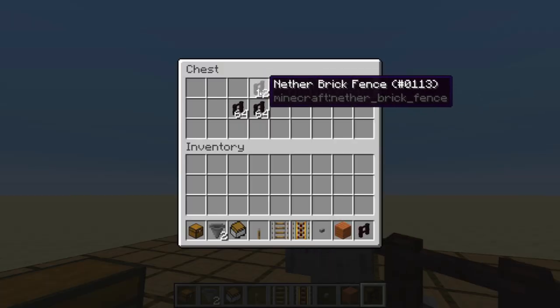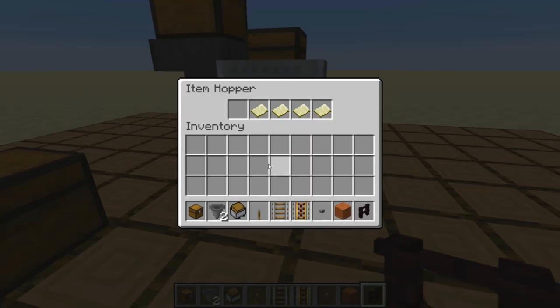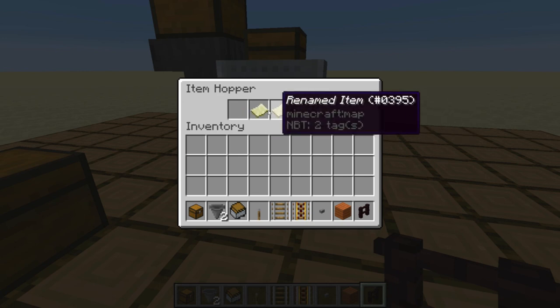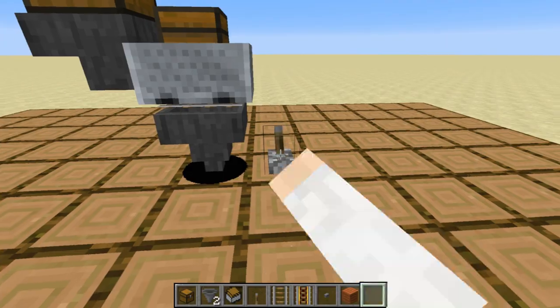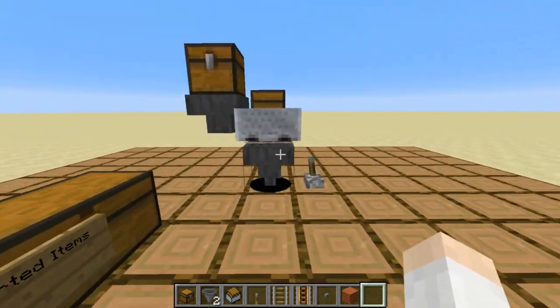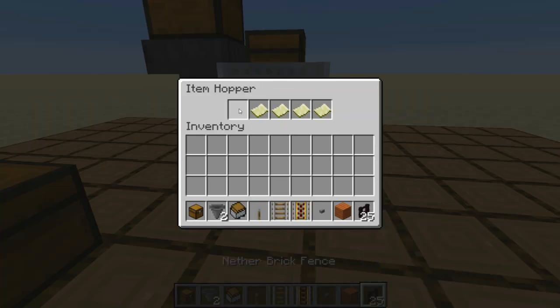Most of these Nether Brick Fences have filtered down, so now we're going to pull them out. We take a look at our hopper here, and we have any type of renamed item in here that we're not going to sort — we're not going to sort maps named 'a renamed item.' So now all I need to do is put a Nether Brick Fence in there, flick this lever, and there is our Nether Brick Fence being pulled out. Once we have enough Nether Brick Fence — say that's good enough — flick the lever and take it out.